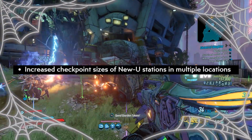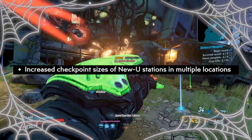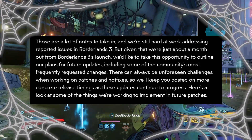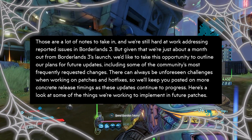Another interesting change is that they've increased the checkpoint sizes of New-U stations in multiple locations, so some of them were probably just too small and hard to see. Those were some of the interesting fixes being implemented today, and the next section talks about what they're going to be doing in the future.